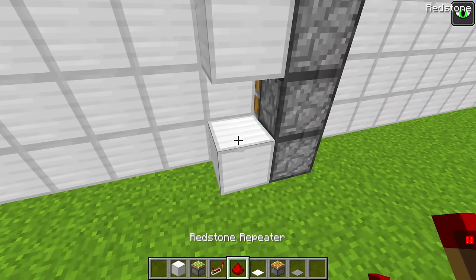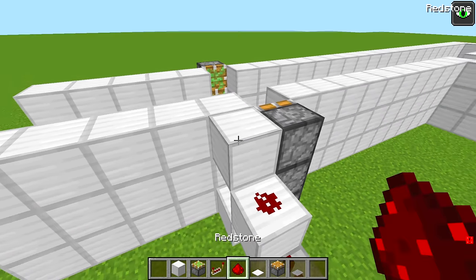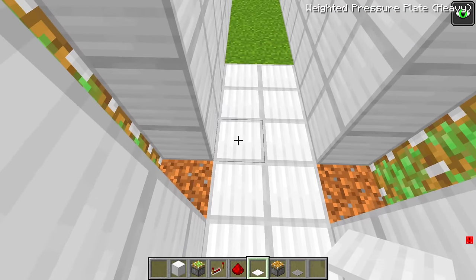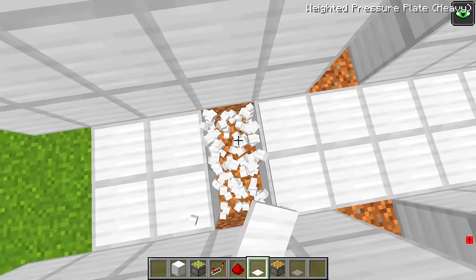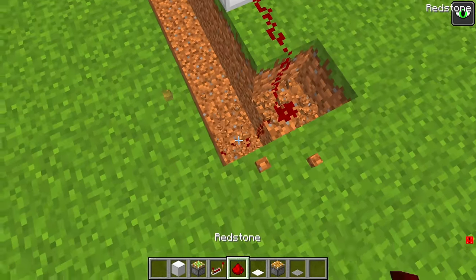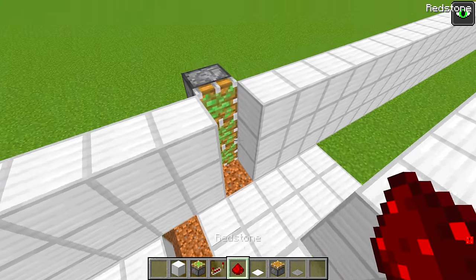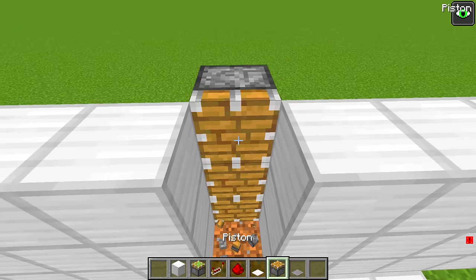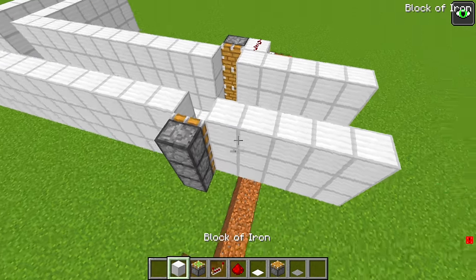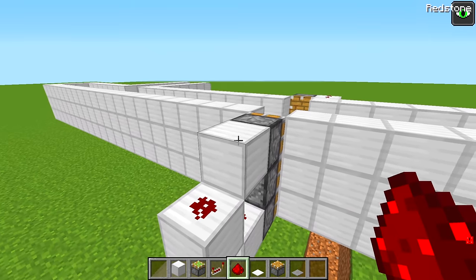I need to hook up the sticky pistons from this side. Now I need to place the pressure plates — there has to be a redstone circuit underground. I'm bringing the redstone circuit out to here. I messed up — I don't need sticky pistons, just regular ones. That does it for this side, now to do the other side. I have to connect the redstone circuit all the way across the walls.